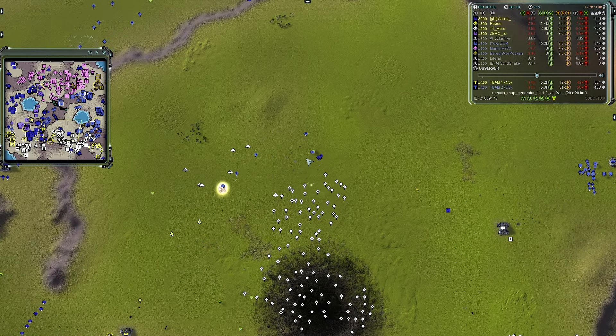Peterji says he's going to build a nuke. At almost 30 minutes in, team two's air player is thinking about ending the game with nuclear hellfire. Team one doesn't seem to have any nuke defense — there's a T3 pigeon but not much else on the cards for either team besides that nuke from Peterji.